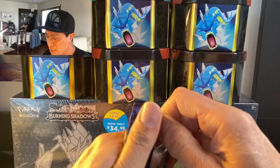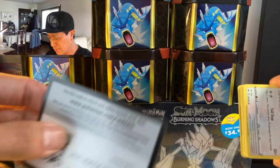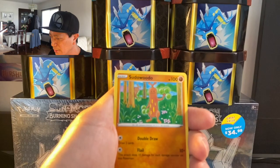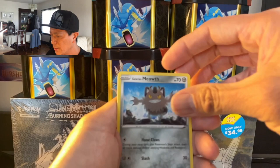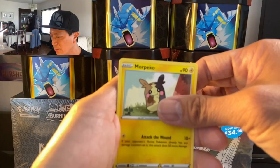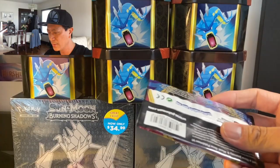There's the code — four to the front. Metal Energy, Vitality Band, Raboot, Minccino, Chinchow, Crowgunk, Galarian Meowth, Scorbunny, Galarian Obstagoon — nice! Last card is Morpeko non-holo rare.